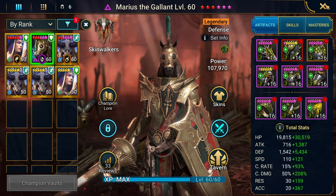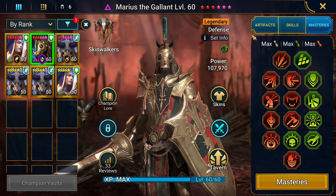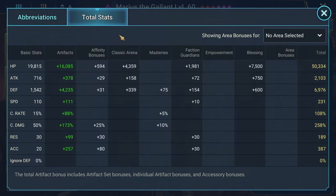Looking at total stats: he is at 50k HP. Attack is going to be completely useless for him so don't invest in attack. He's got almost 7k defense which is pretty good. I like to see around 220 speed for nukers, so at 231 he's well above that - you don't want a damage dealer sleeping on the floor because they're too slow. If you can go faster that's great.